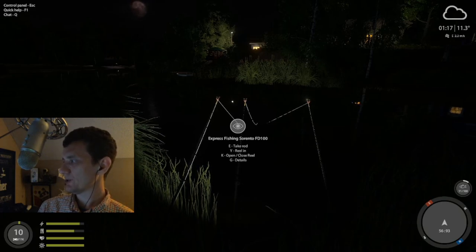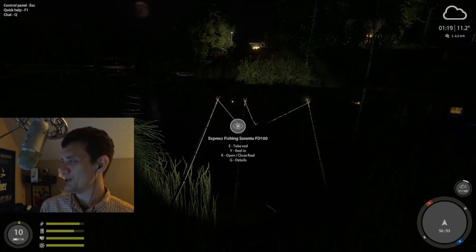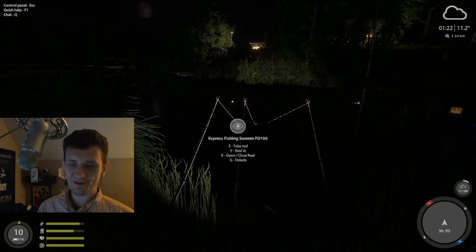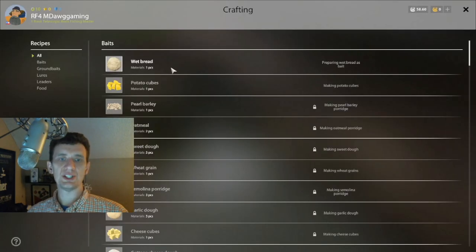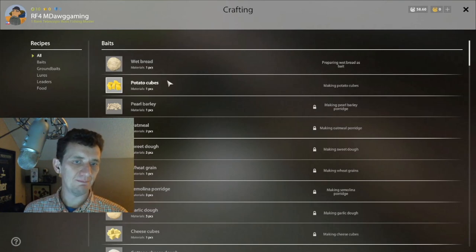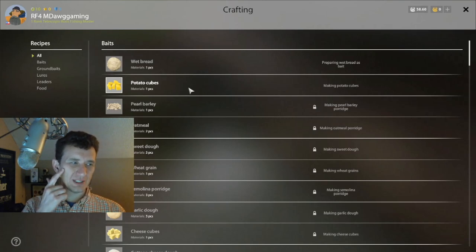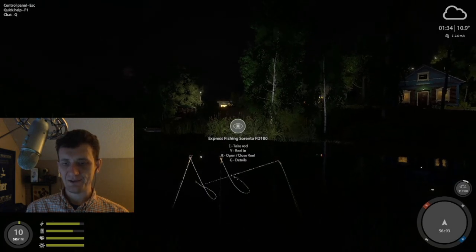Moussaka said: biggest tip I can give for early level players is when you unlock old berg and start unlocking bait harvesting, do not put potato cubes on your sorrento and spark for the starter kits because you're asking for trouble. I've also often thought it'd be cool if they switched potato cubes with pearl barley — move potato cubes down the list. There's just no real scenario as a low-level player where using potato cubes is a good idea, because you're just going to end up getting your stuff busted by some massive carp.